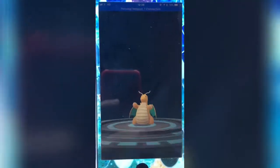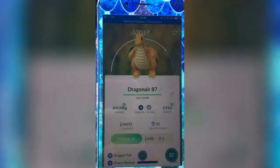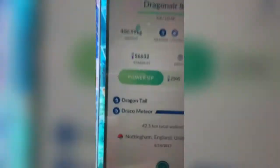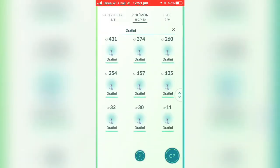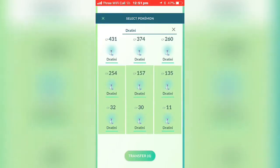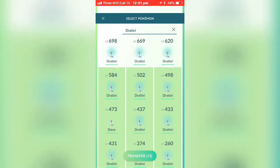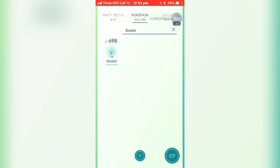I didn't get a Dragonite with Draco Meteor but my mum did — right here, as you can see, once it's all done evolving. There — see right there — it has Draco Meteor. So yeah, that's pretty cool! Here we can see how many Dratinis I got during the event, and I'm transferring all the spare ones because I just need Pokémon storage space — apart from one, I transferred all of them.